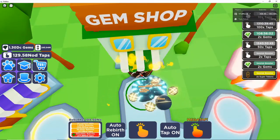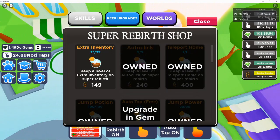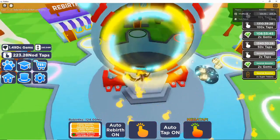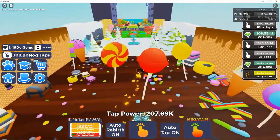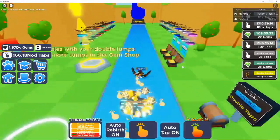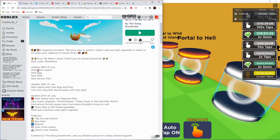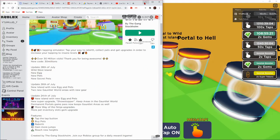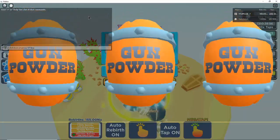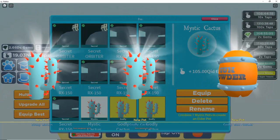Let's go ahead and buy our secret pet chance, because we always need that at max level. Let's check super emerald upgrades — no new ones there. Oh, we got new extra inventory which we already had, so let's go ahead and max that out. Let's check — I doubt we'll have the Gauntlet world, and nope, still coming soon. So no new worlds, but we have got the Wild West island. Let's check the patch notes — Wild West island, new egg, new pets, and new secret pets. Let's head up to the top island and check this out, making sure we're not auto super pre-birthing so we don't lose our secret pet chance. These are the new pets — the Godly Cactus or Mystic Cactus.